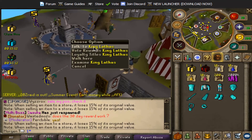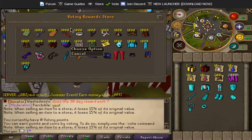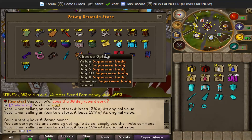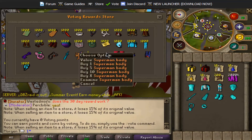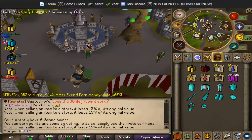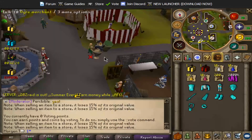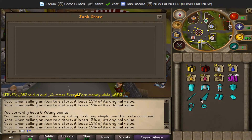Over here you've got the King of Latas which gives you the vote store rewards - vote points, crystal key, fire cape, and all the stuff here. You've got a lava spirit shield, a one-quad ticket - very nice - and a super monster, which is pretty cool. You've got frosty third age, raid key - you can get quite a lot of good things from here. You've got loyalty titles as well, so you save up and buy some loyalty titles. You have the Ogre Merchant which is a junk store - you can sell items you don't want there.